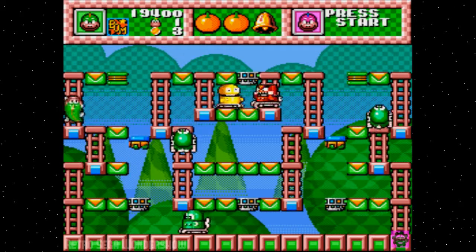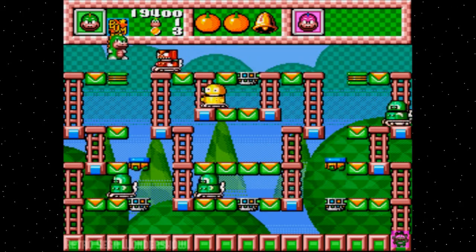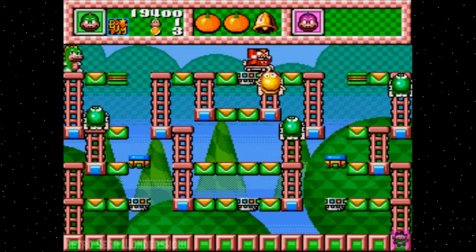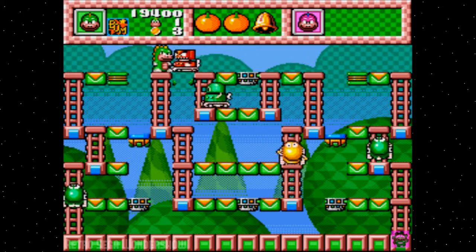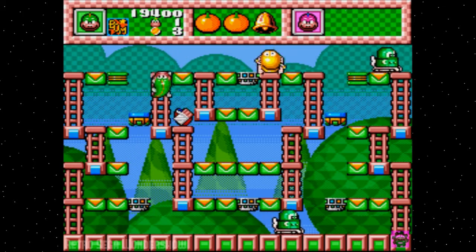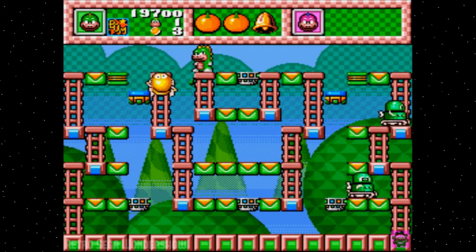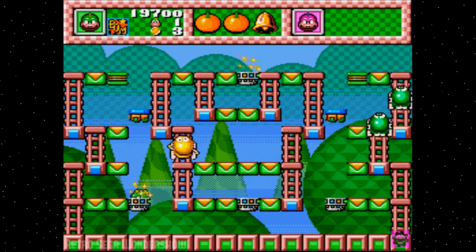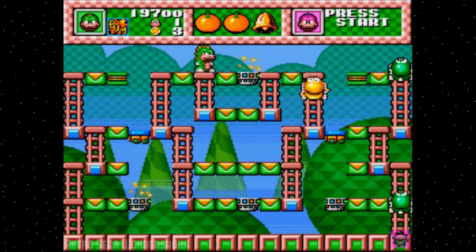There's a red one in the middle we have to deal with, and here's a spring. I guess we could just sit here. This should take care of Mr. Red Guy there, and Mr. Green Guy. And Mr. Yellow Guy decides he doesn't want any — come on, crazy yellow guy!